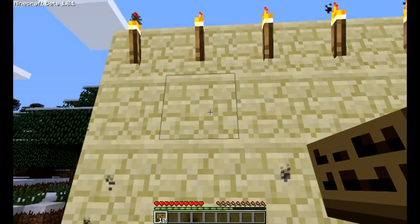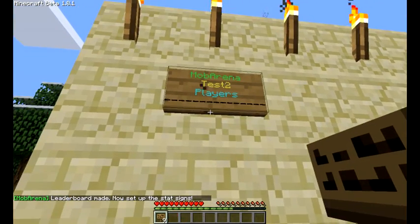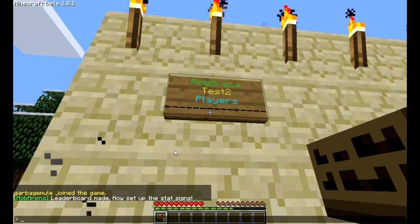I'll just place it and you can see how it works. You type this little tag — it's an open square bracket, MA, and then a closed square bracket. Then you type the arena name; we're going to use test2, it's a simple test server arena I've set up, and then you click done. You'll see the sign change and the message saying that the leaderboard has been made — now set up all the stat signs.